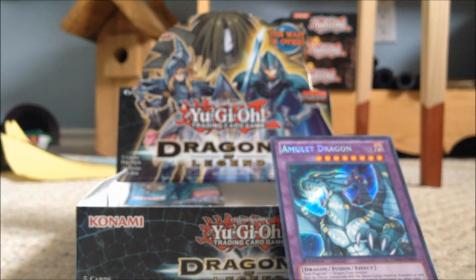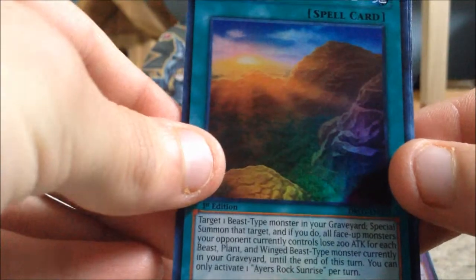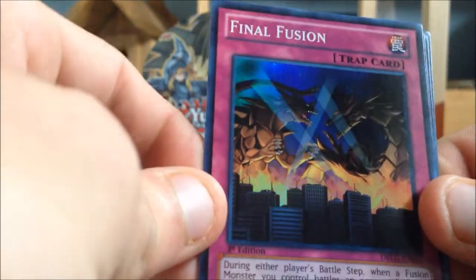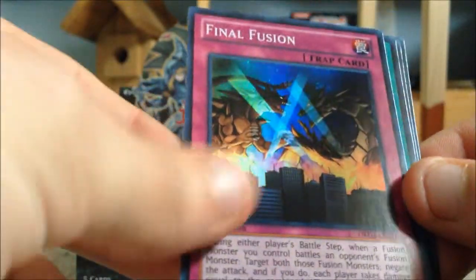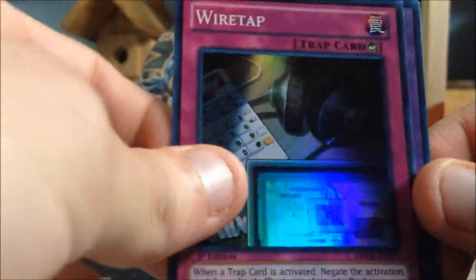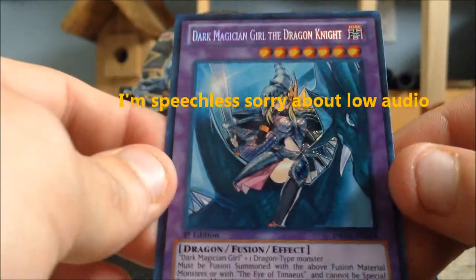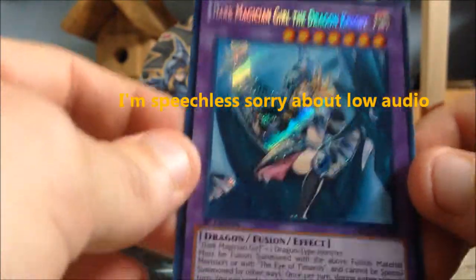Come on, give me Dark Magician Girl! We got Air Sunrise — really good picture, I love the artwork on that. Final Fusion — awesome, that card is really powerful, good for busting out Ties or beating up your opponent at the last second. Rising Sun Slash, Wiretap, and — oh my god — Dark Magician Girl the Dragon Knight! Oh my god, we got her!